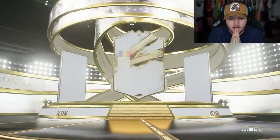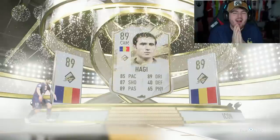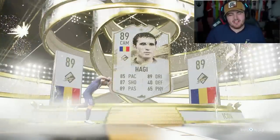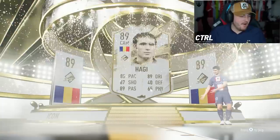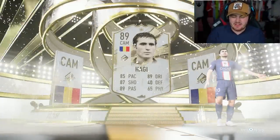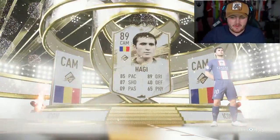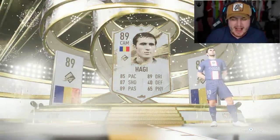It's a mid icon - Hadji. We got ourselves mid Hadji, 89 rated. Not ideal at all. Yeah, that's not great, is it? Luckily I have other accounts and share plays to open, but that is not a great way to start off these 88-plus packs.